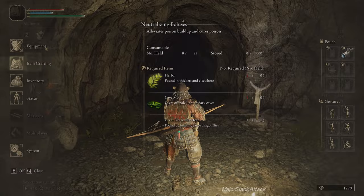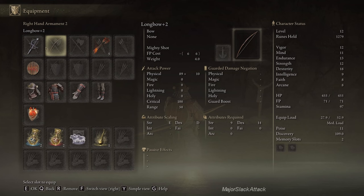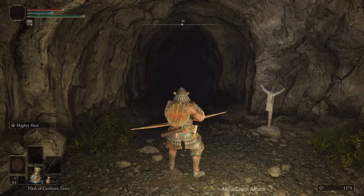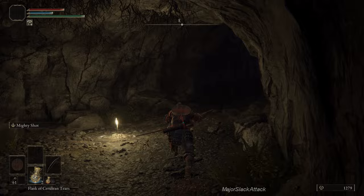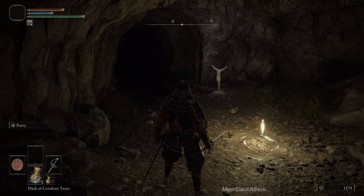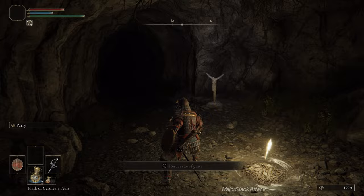Fast travel back to the beginning. That boss will not respawn so we can safely hit up the site of grace, refill everything, and get ready for all the wolves inside. We're going to use primarily the bow and regular arrows and try to gun down as many wolves as possible from a stealth archer stance. If your cover gets blown and they start coming at you, switch over to the Rapier and your shield — hold your shield up, target them, and stab them to death. That's the plan.